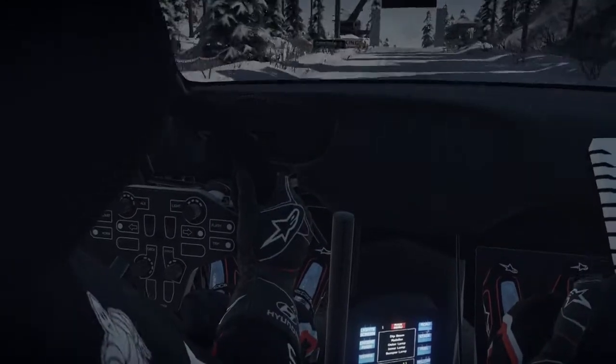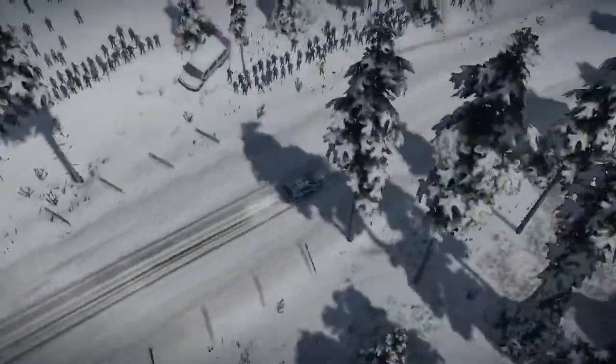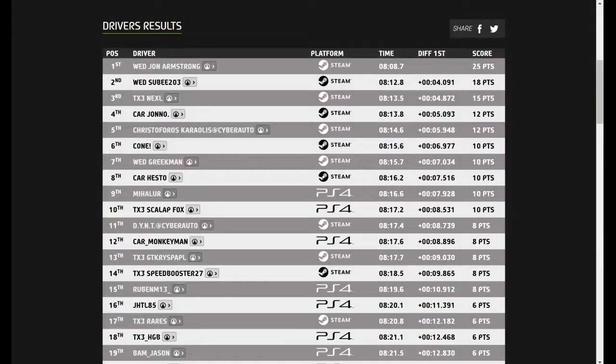In the end the drivers able to make the most of their knowledge were John Armstrong and Subi. Waiting right till the last possible moment they put in a super fast time that left everyone else blown away and claimed first and second. The familiar names of Nexel and Jono closely followed.